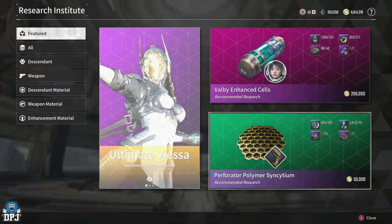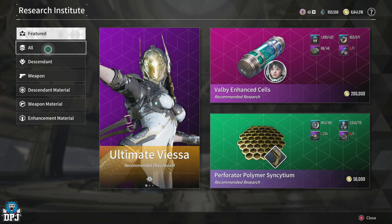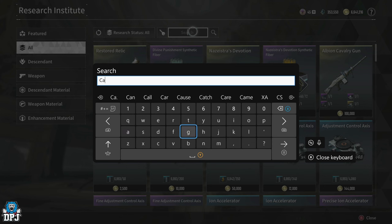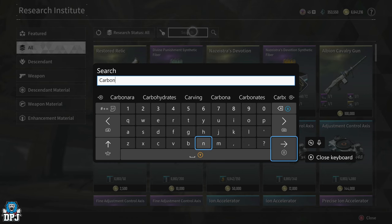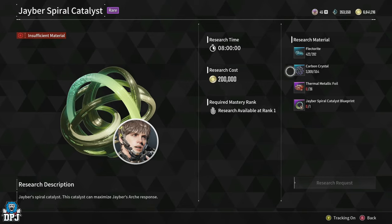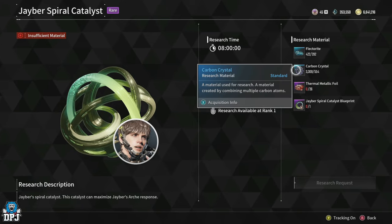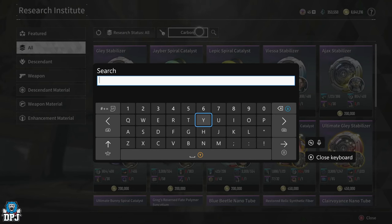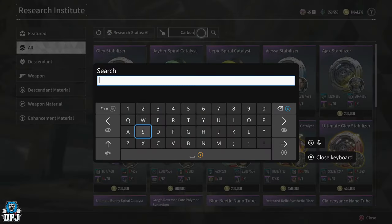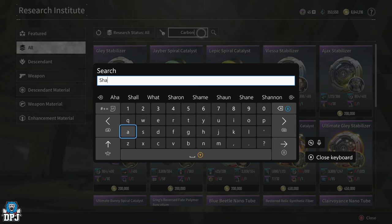If we go to the research vendor within Albion and search 'carbon', you'll see them come up — they're a very important material for certain items. Carbon crystals are one of the things we'll be farming today, and the other one is shape memory alloys. Let me search 'shape' here — shape memory alloys, there we go.